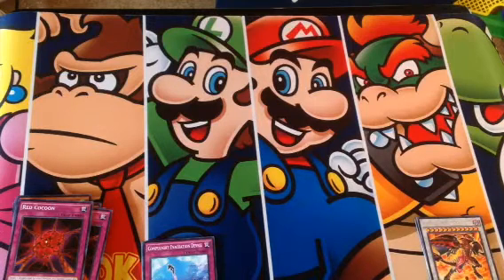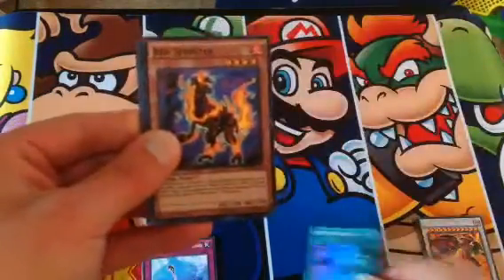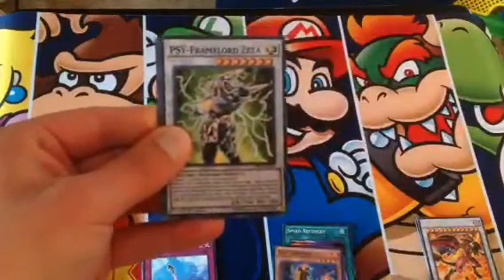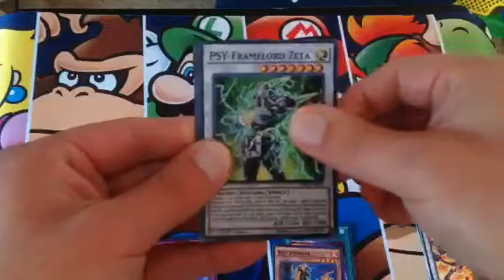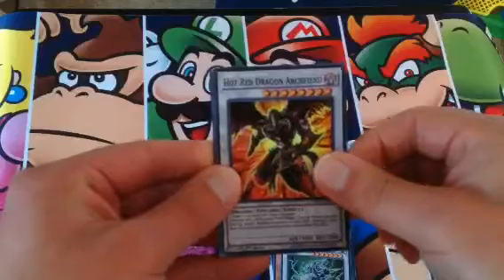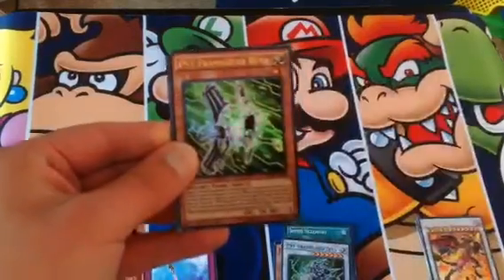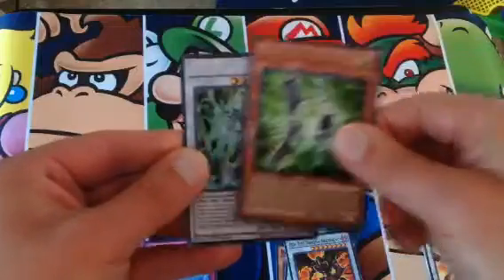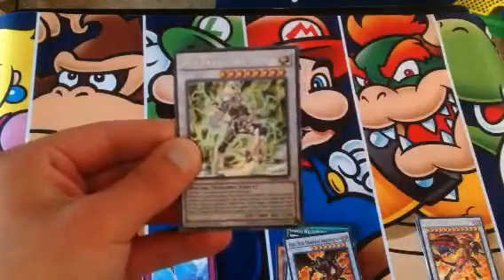Our Super Rares were: Speed Recovery, Red Sprinter, Psy Framelord Zeta, and Hot Red Dragon Archfiend — which was normally a manga promo. Our Ultra Rare was a Psy Frame Gear Beta. And the Secret Rare was a Psy Framelord Omega.